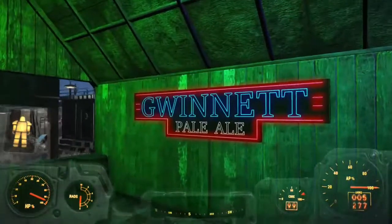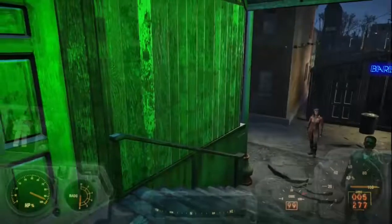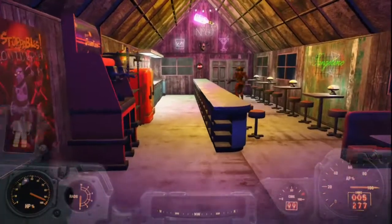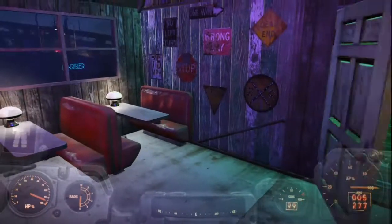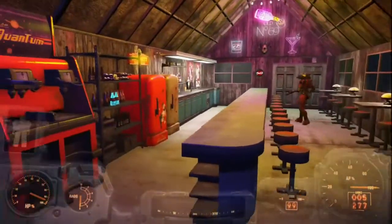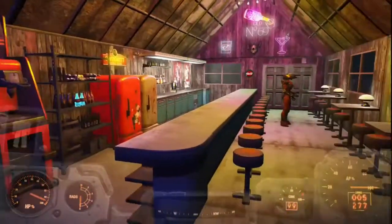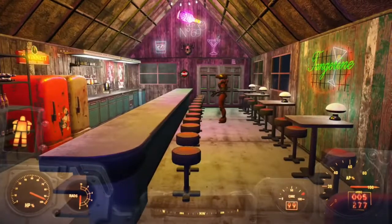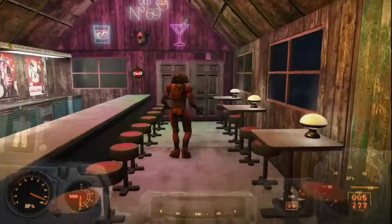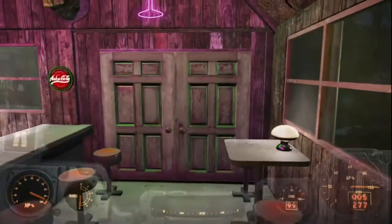Take a walk on in — just a couple of booths to hang out in, a lot of high tables, a lot of bar stools, and a Nuka Quantum mixer. It's a nice little bar — not big, it's skinny and long, which kind of makes a nice bar. Get out of the way, robot.